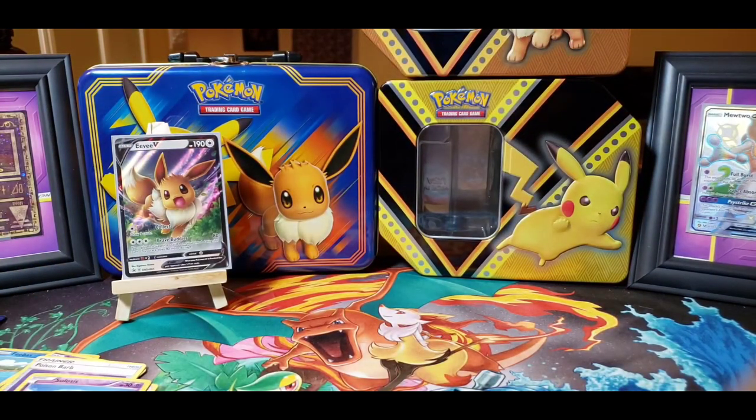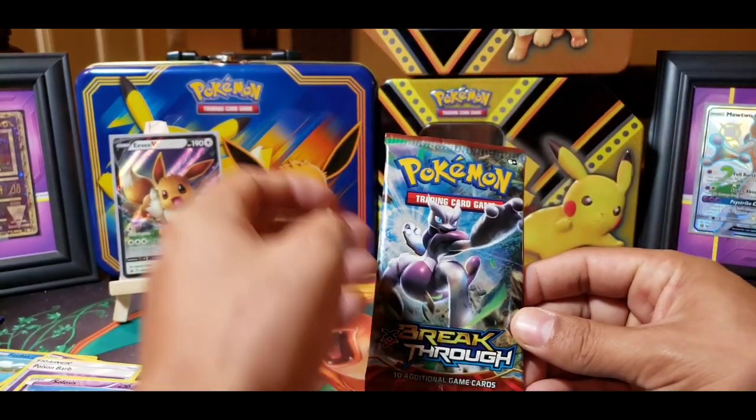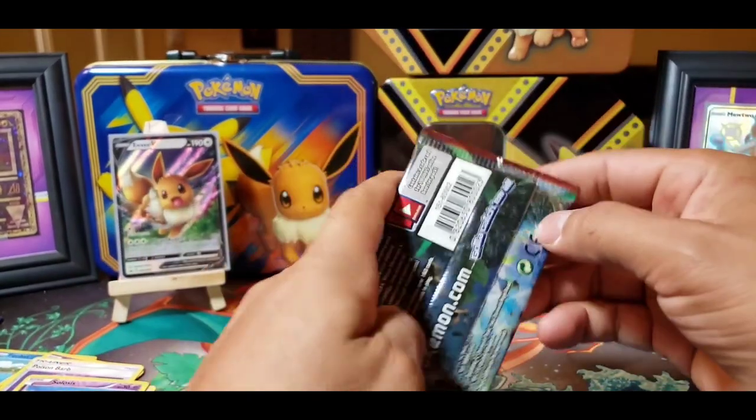I'm hoping to pull something good out of the Burning Shadows — still on the hunt for that Shiny Charizard or the Rainbow one. Even Paul hasn't pulled it yet and he does pretty well with grabbing rainbows. I'm going to grab a drink real quick.